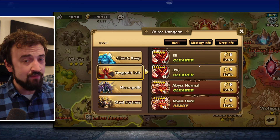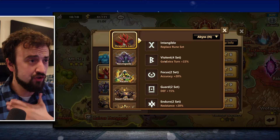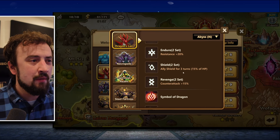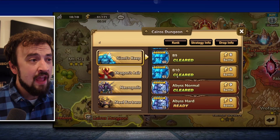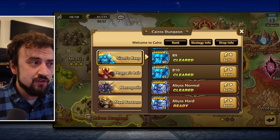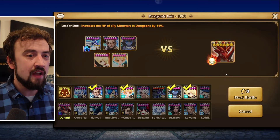Dragons drops Violent, which is usable, Focus not so much, Shield not so much, and Revenge is okay. Giants was my first goal and the one I had the easiest time with. With as many water characters as I have on this account I thought Dragons would be easier, but for some reason Giants was.